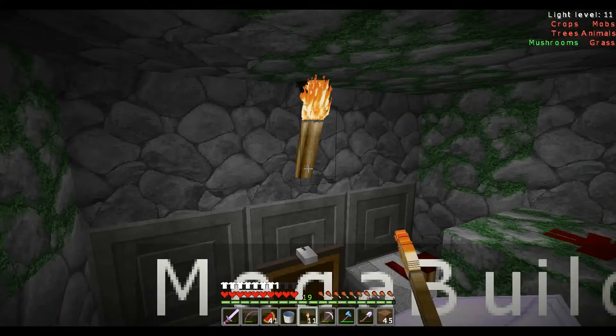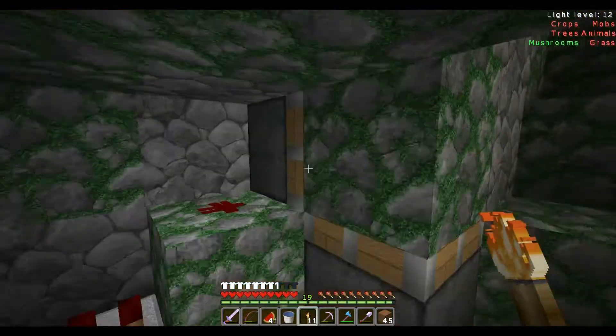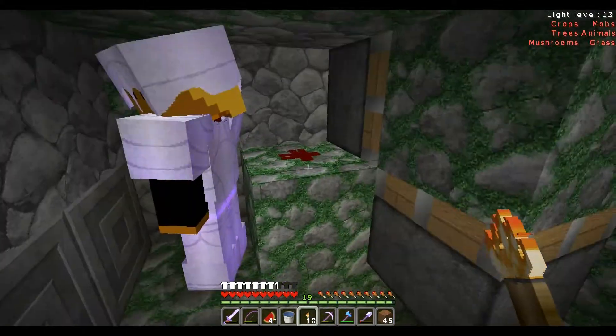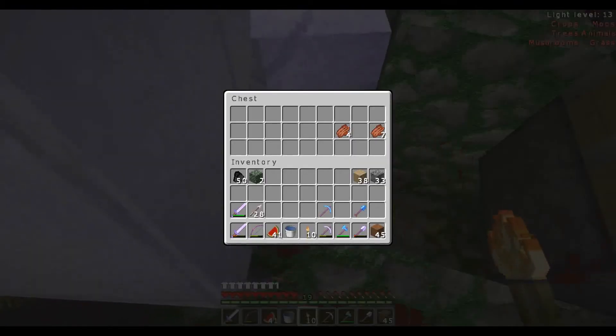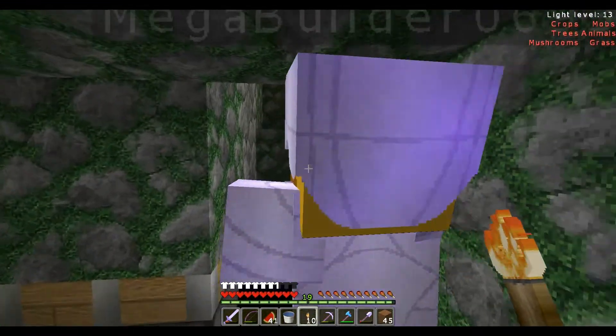Bit of light. So what have we got? We've got redstone, we've got repeaters, we've got sticky pistons — all sorts of bits and pieces that you could use to mechanize your world. I always forget how to craft a repeater, so it's a good thing they're here.